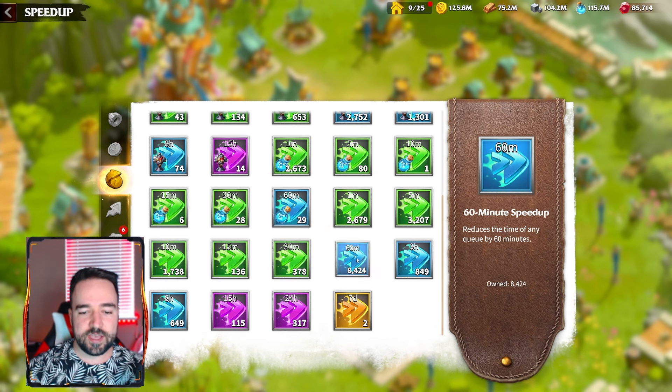As you can see here there is 8,460 minutes — 300 days worth of speedups. I have two 7-days, 115 five-hours, and 649 eight-hours, so there is a lot of stuff here. I also have a decent amount of resources saved up, but I've used a decent amount in war, so I'm not even sure if I'm going to have the resources to push, but I will do everything that I can.